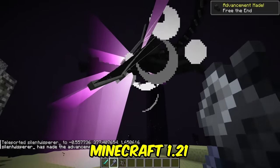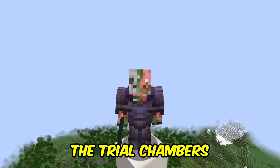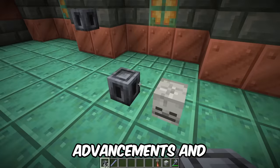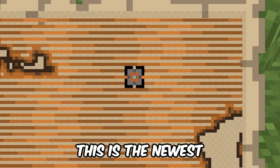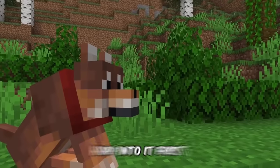Mojang just released a new update for Minecraft 1.21 with some big changes to the trial chambers, the heavy core item, and the mace. We have new advancements and even some new information regarding hardcore mode on Minecraft Bedrock Edition. This is the newest snapshot and beta for Minecraft Java and Bedrock Edition, so let's hop into it.